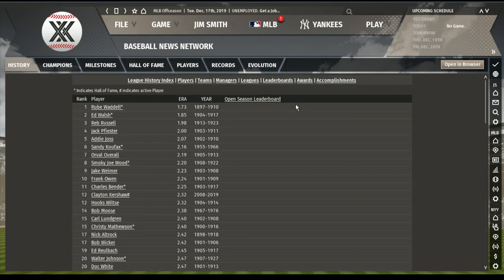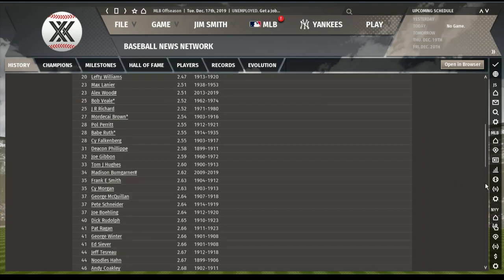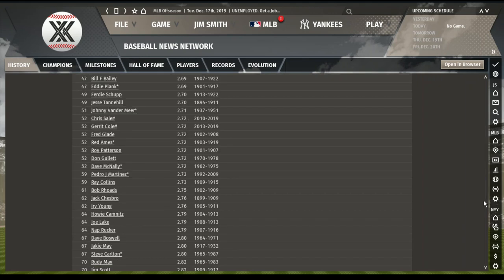Career ERA: Sandy Koufax had a career ERA of 2.16. You have to go to lots of dead ball pitchers before that. Clayton Kershaw at 2.32 is 12th all time. Bob Moose at 2.38 — you had to pitch 1,500 innings to qualify. Alex Wood is 23rd all time at 2.51. Bob Veale, J.R. Richard — that's one of those what-ifs if he hadn't had the stroke. Three Finger Brown. Babe Ruth's ERA was 2.55 in his career. Madison Bumgarner 34th at 2.62. Steve Carlton at 2.80.